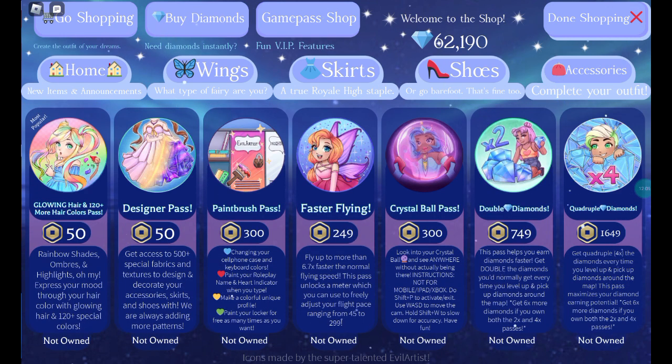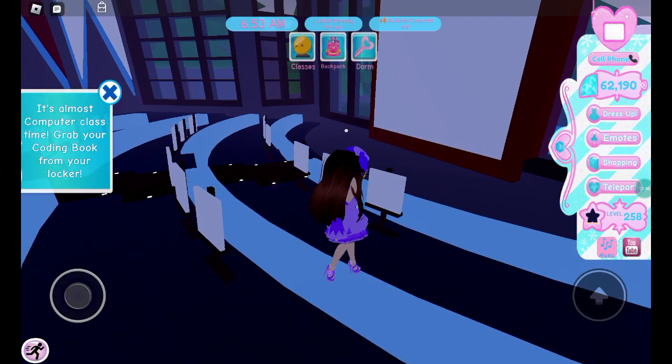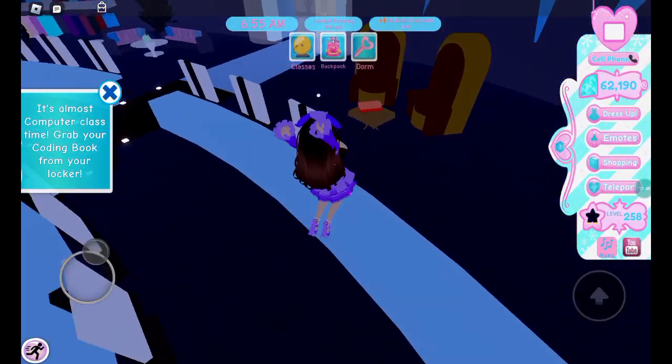There are all these game passes — I don't have any of them, but the ones I find most helpful are probably quadruple diamonds, faster flying, designer pass, or color class, because they make you better at Sunset Island so you have more chance of winning. I also recommend crystal ball if you're filming videos — it lets you keep your camera position while you walk, so it's not just first person or third person. It's almost computer class time.